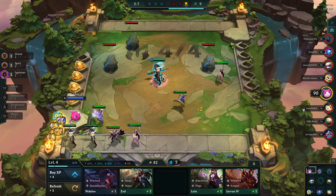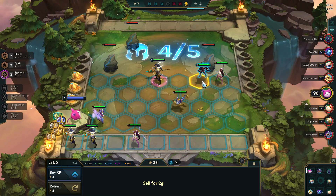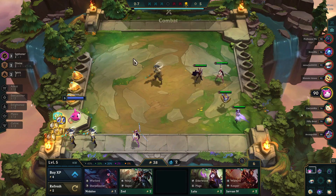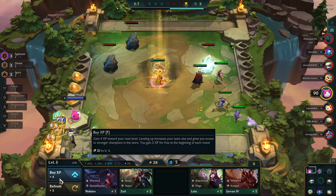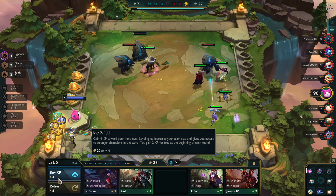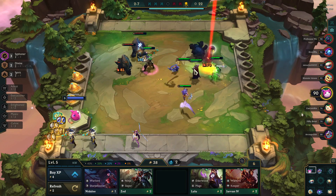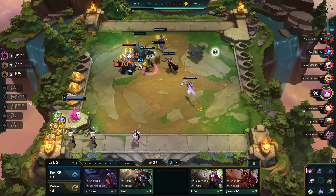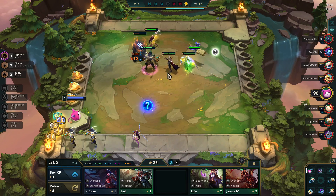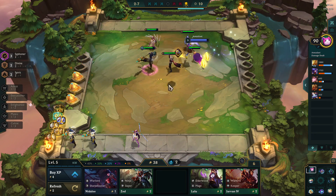And now the Krugs. I always, always, always spend four gold to get to level five before the Krugs. Before that, I don't buy any experience. The reason being is they're kind of tanky and they also hit hard. So if you don't have a whole lot of two-stars on the board — I only have one two-star on the board — they can be kind of tricky to kill. So I always buy up to level five to get there.